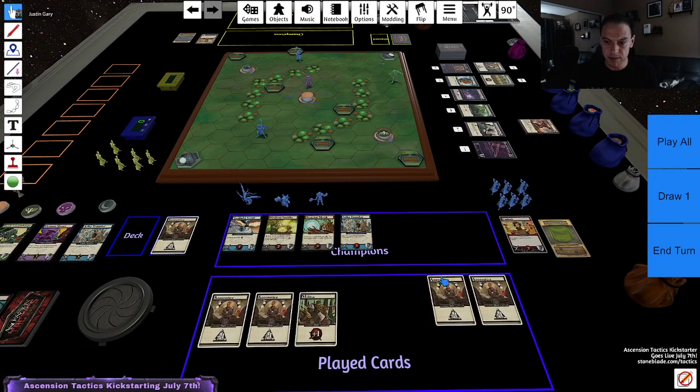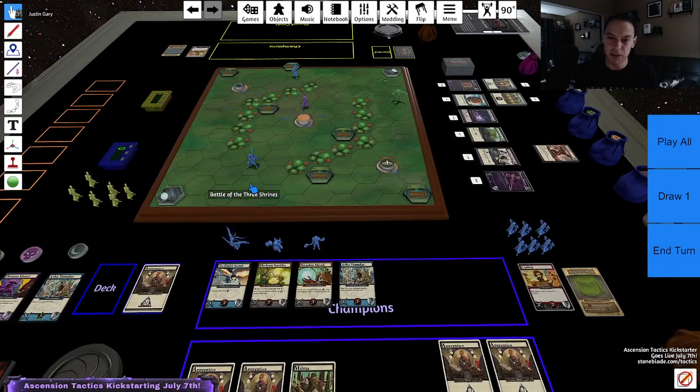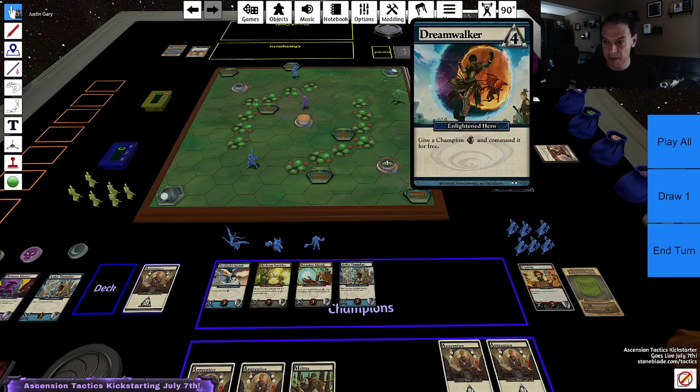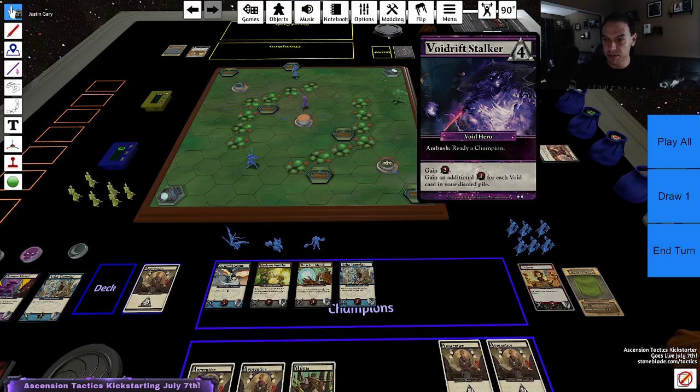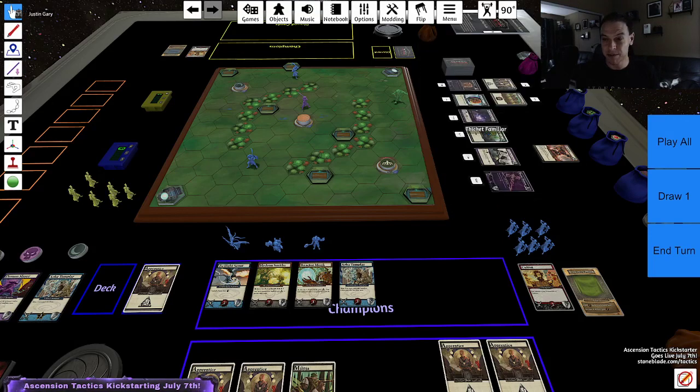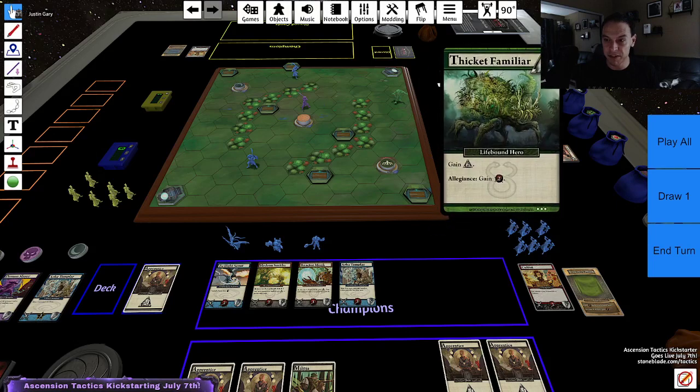Now let's see what I get to do on my turn. I have four runes and three power again. The Shadow Star has a good ambush — I can deal four damage to a champion. Giving a champion speed plus one command for free is pretty good. Ambush: ready a champion would let me command somebody twice, but it's a good void card which might help me with the Demon Slayer later.